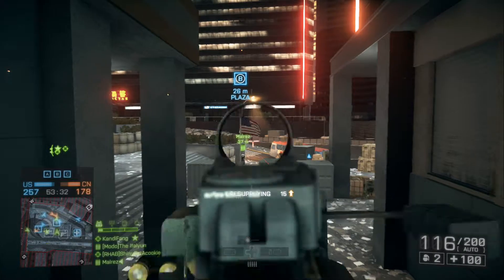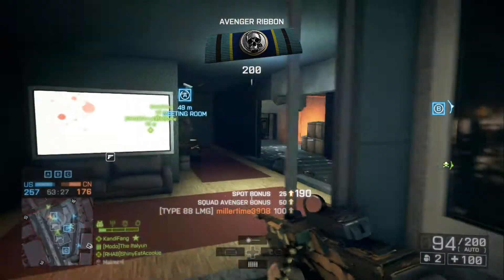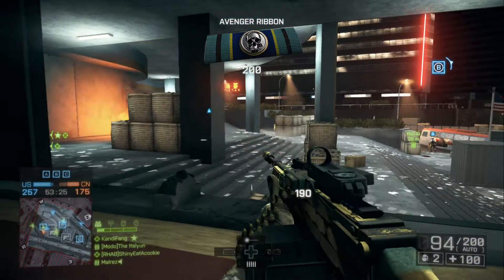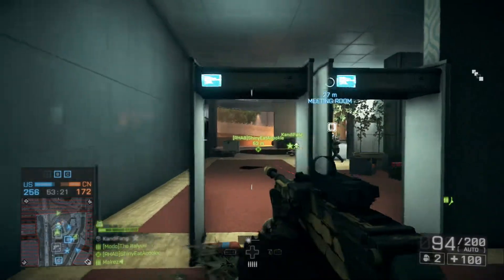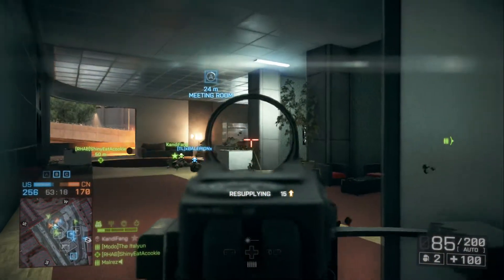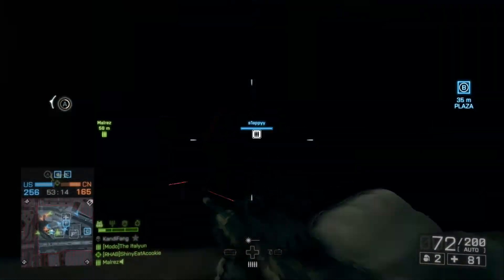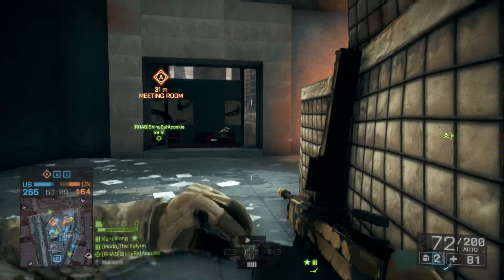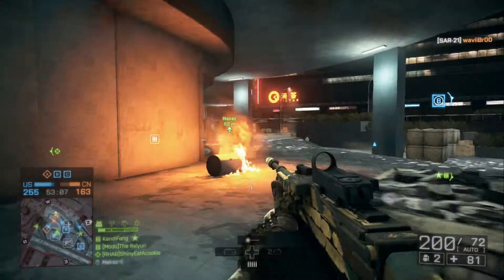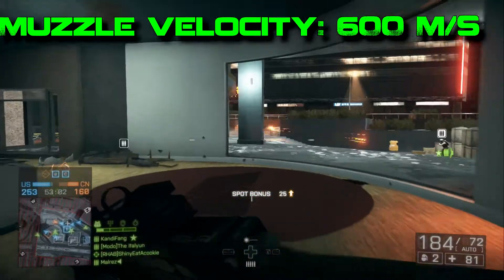700 rounds per minute is nothing to play around with, but up close and personal you're going to lose to SMGs, higher rate of fire assault rifles. The 700 rounds per minute is going to get you killed in one-on-one gunfights when someone is directly in front of you at close to medium range. Things get a little hectic, but 700 rounds per minute is not too shabby overall.